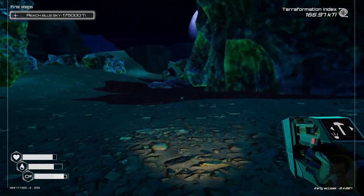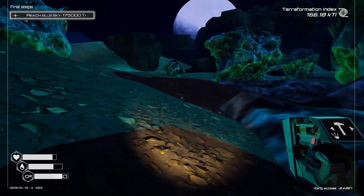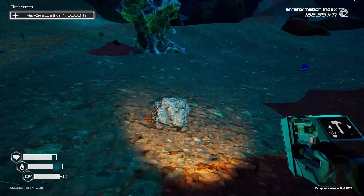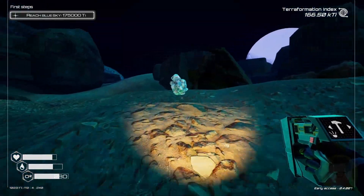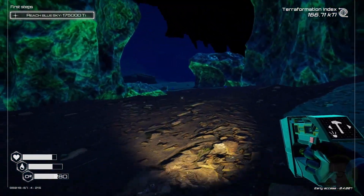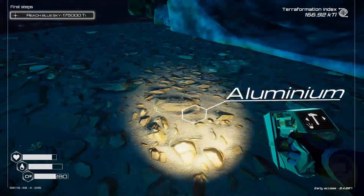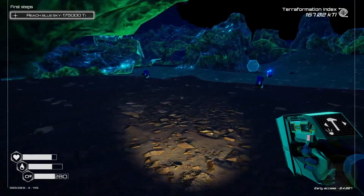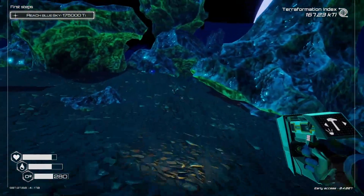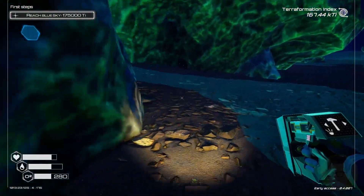We are getting very close to achieving blue sky, which is absolutely awesome. We might grab some iron while we're here. There's another wreck over there that we need to explore, but I don't think we can get to it until we have a jetpack. The jetpack is going to come soon, I'm sure of it. I just need to find where this chest was.